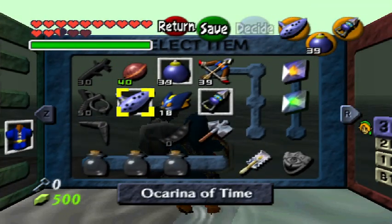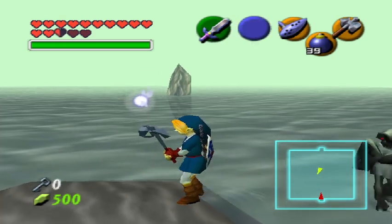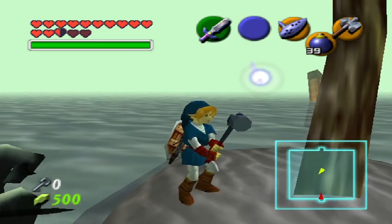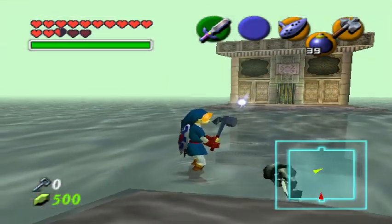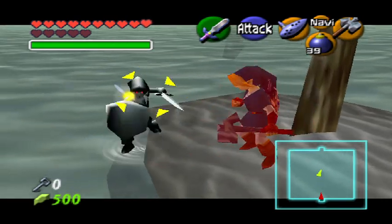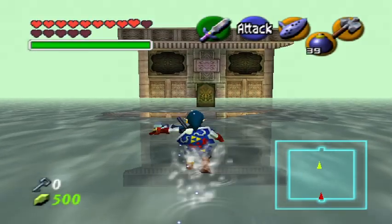We're gonna do it this way — we're cheesing it, because for whatever reason you could hit him and he doesn't swing his sword when you use the hammer, meaning you could just keep smacking him with the hammer. We keep swinging the hammer and then he's defeated. So yeah, that's Dark Link, that's your shadow.